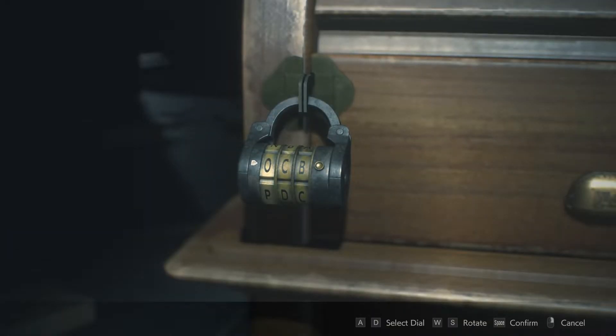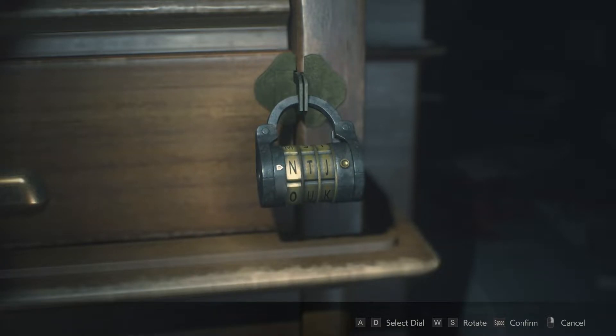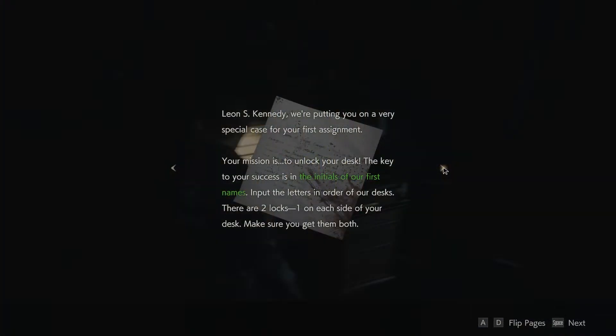The puzzle is a simple one if you pay attention to the surrounding area. There are two locks on Leon's desk, one on each side, with the combination to each being, as the note lying on the desk mentions, the initials of his fellow officer's first names.